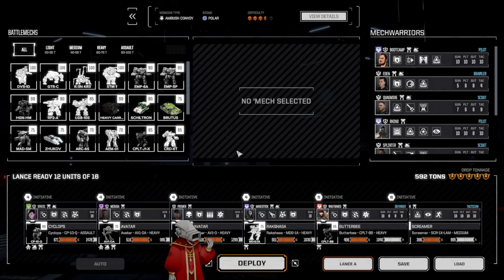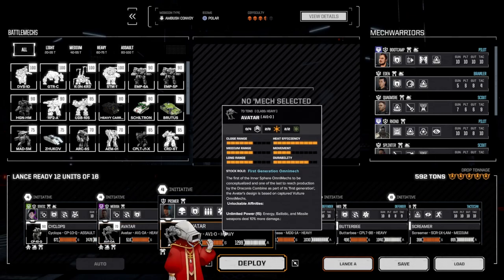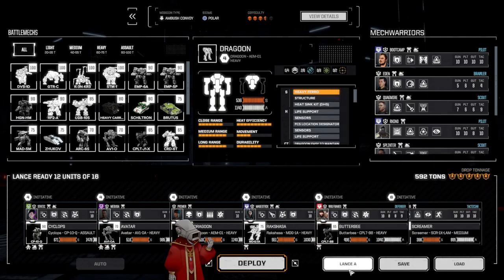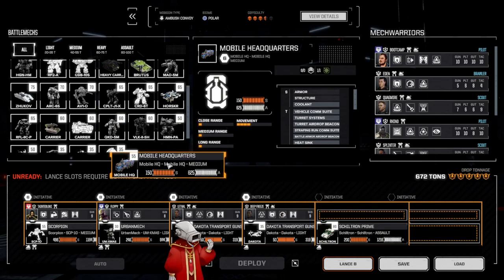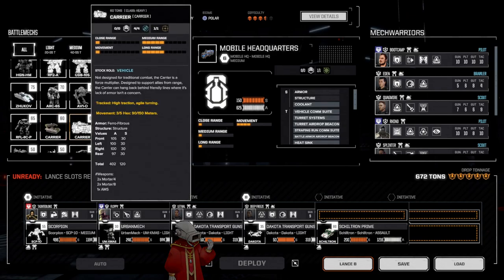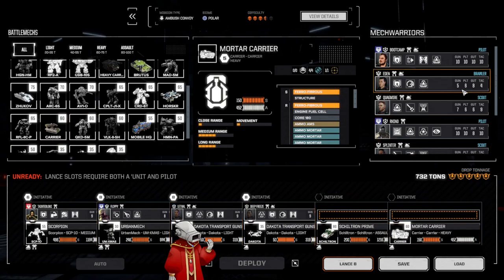Alright, we definitely want some speed, I think. We got enough indirect stuff here. I'm actually going to drop the avatar for the dragoon because it's a little fleeter of foot. Butterbee's plenty fast. I'm going to bring another pair of vehicles just to make sure we can actually complete this — I want to bring the Schiltron and the Mobile HQ. Actually, I'll bring the mortar carrier just for funsies.